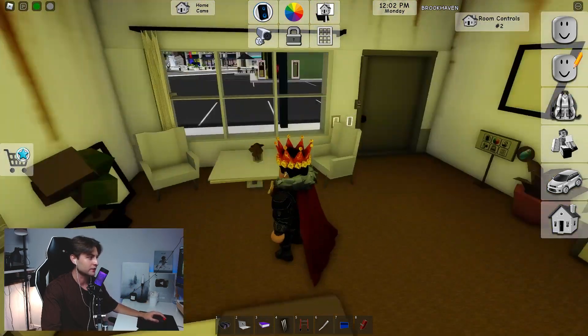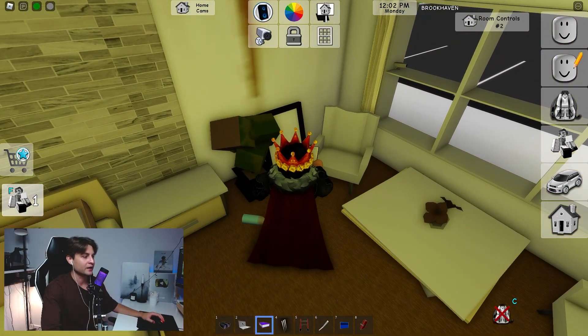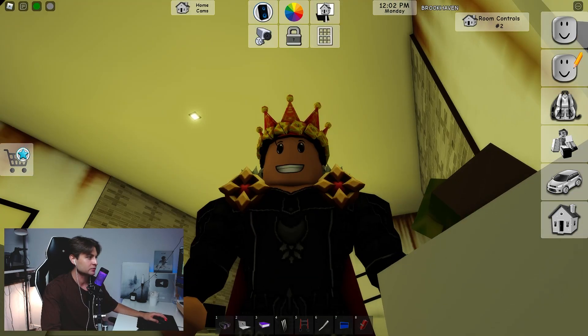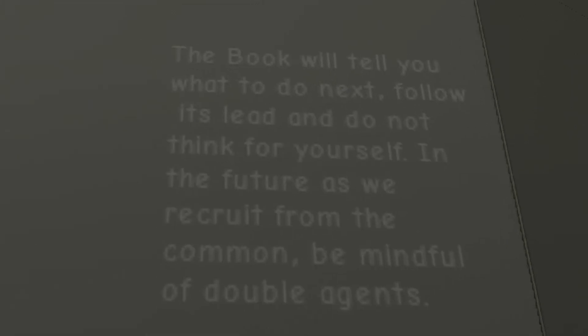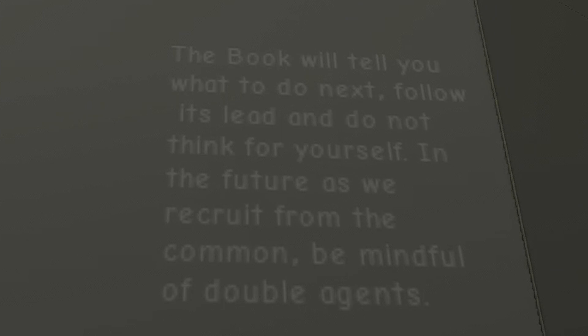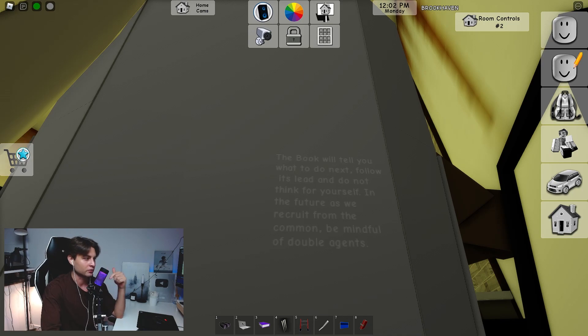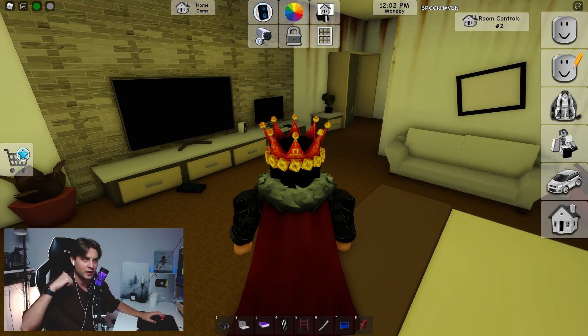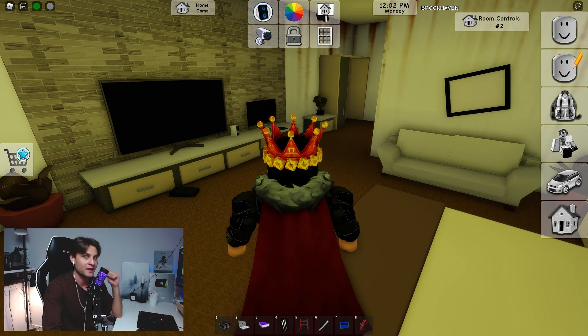The first secret you can find behind this armchair. Scrolling back, you will see a message right there. Let's read it: 'The book will tell you what to do next. Follow its lead and do not think about yourself in the future. As we recruit from the common, be mindful of double agents.' It's a very interesting secret — write your thoughts about this message in the comments.